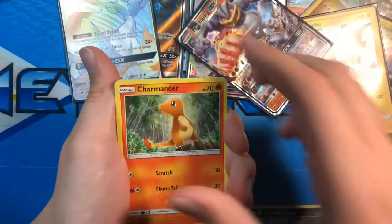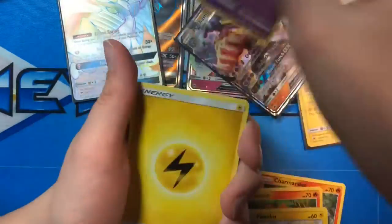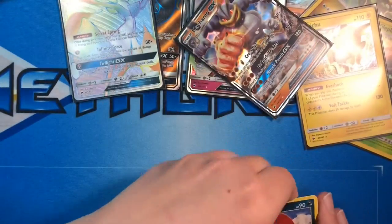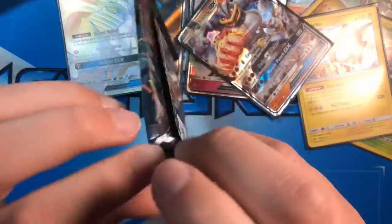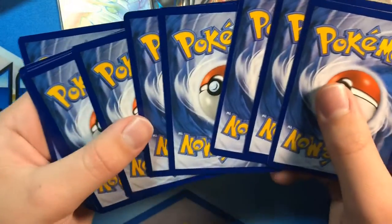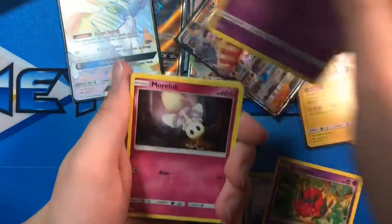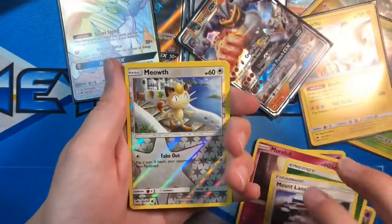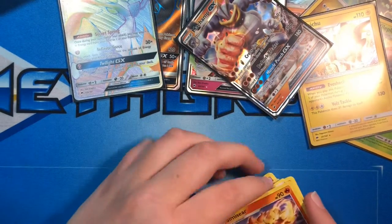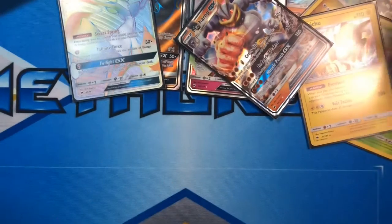I don't know what it is about Burning Shadows, but I've seen other people open it recently and some of their cards have been messed up. Mudbray, Horsea, Venipede, Sandygast, Morlull, Energy, Mt. Lanakila, Meowth, Kiawe, Simisear, and Incineroar — either something with that pack was messed up, or I messed it up myself — one or the other.